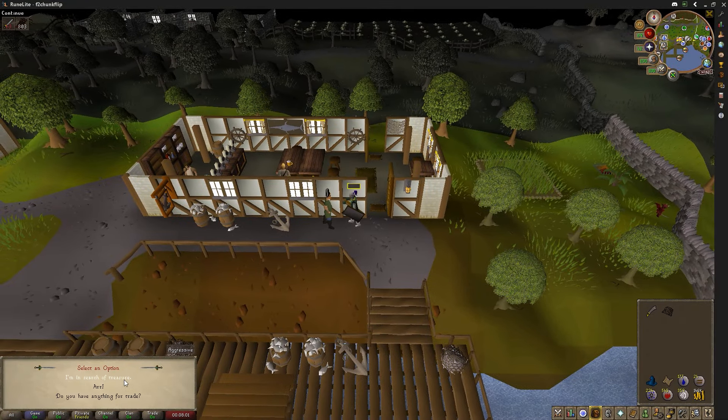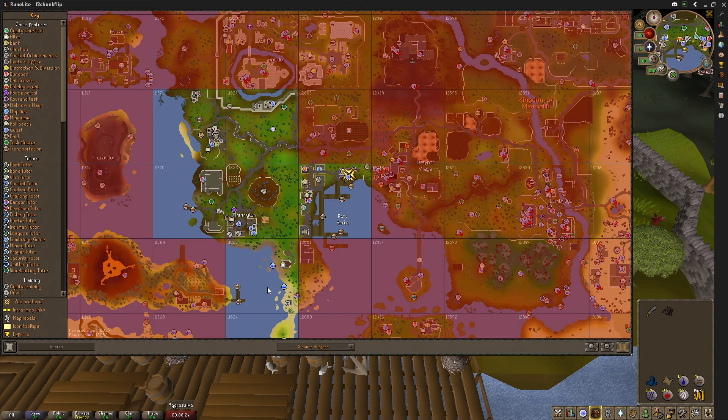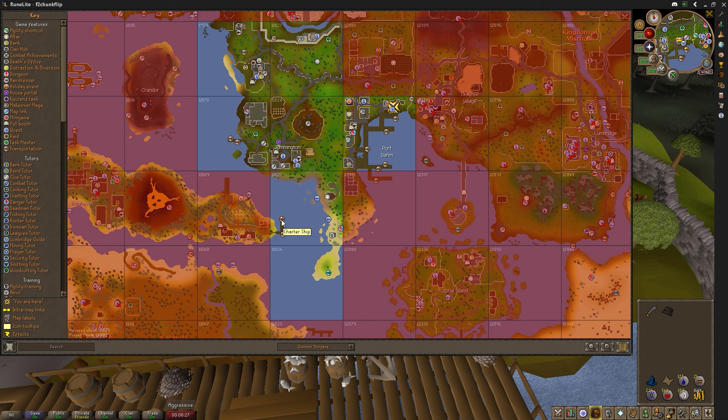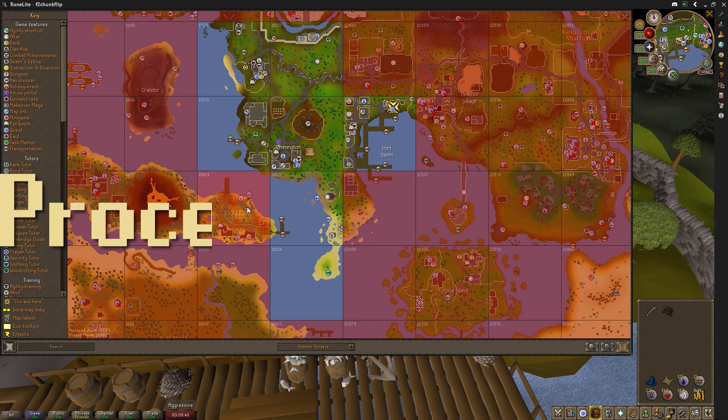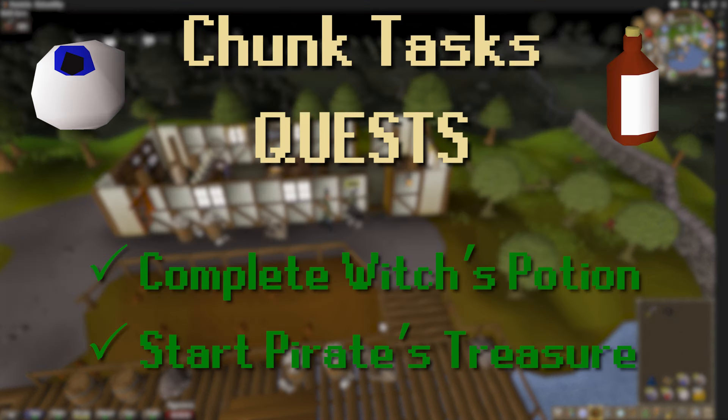In our travels exploring the chunk, we came across Redbeard Frank, who has a quest for us called Pirate's Treasure. He wants us to bring a bottle of rum from Karamja — the interesting part is they don't let you take it off the island, so you have to smuggle it. The implication for our account is that Karamja is now accessible via boat, which means we can actually add that chunk to the list of available chunks to roll next. We'll check out the dock later.